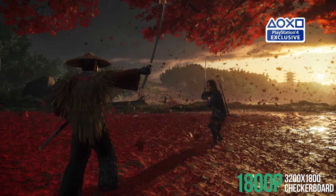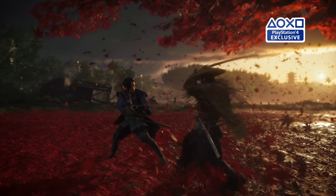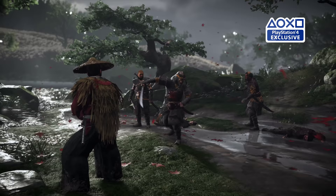Ghost of Tsushima: we pixel-count 1800p here, and there are some of the same sawtooth artifacts we saw in Sucker Punch's prior inFamous titles. Again though, there's a strong emphasis on anti-aliasing cutting out shimmer and pixel pop from surfaces and edge jaggies. It's looking good and I can't wait to see more on this one.